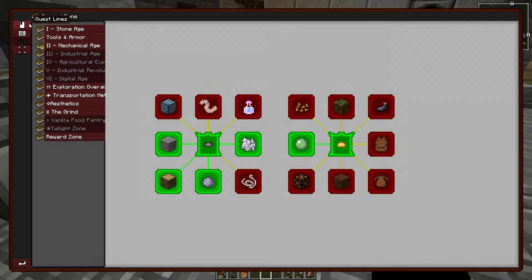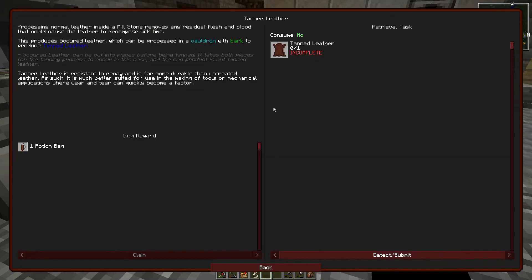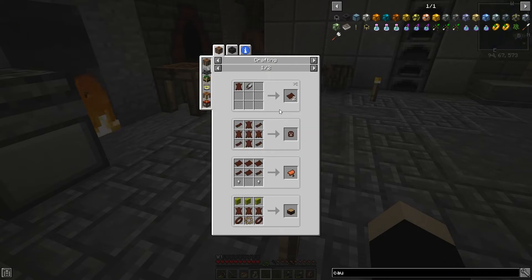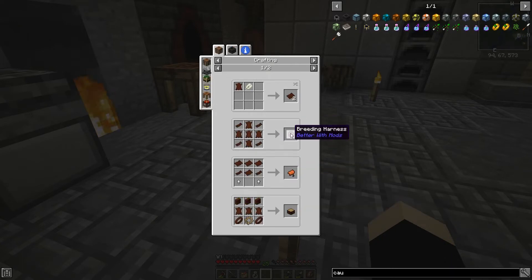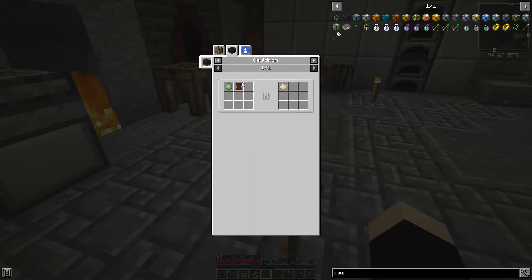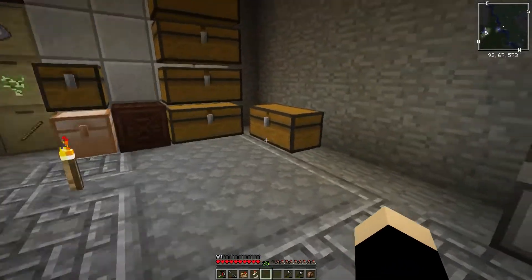Boom - tanned leather. So we need scorch leather. That's creepy - something is breathing on us. That's really creepy. It's pretty creepy - I'm kind of weirded out by that.